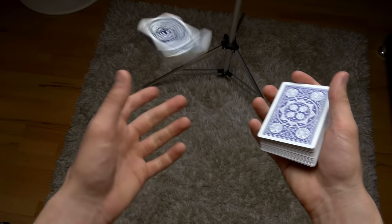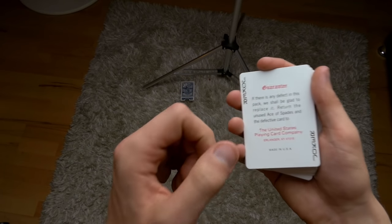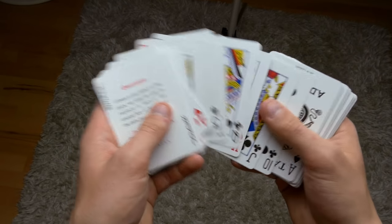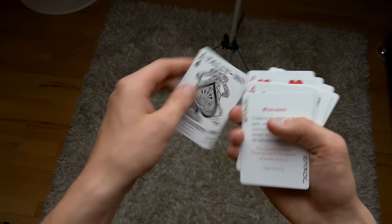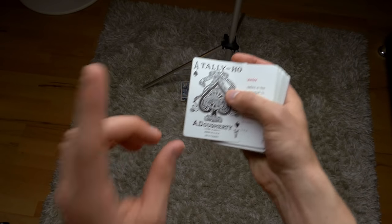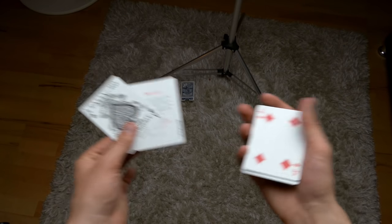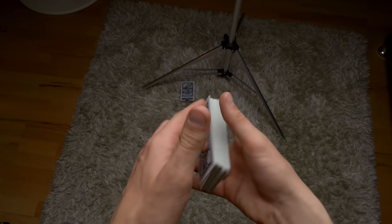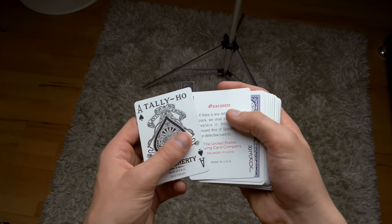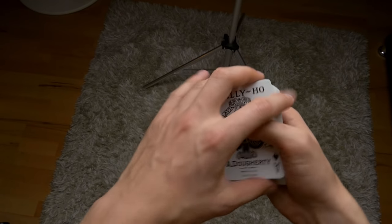Hello guys, this is the Russian Genius, and in this video I will be showing you how to vanish a card. For this, let's use the ace of spades. I am going to be vanishing the ace of spades, and to vanish it I need one more card. The card that will help me in this case is the joker, but it can be any card.